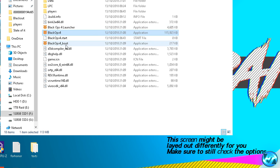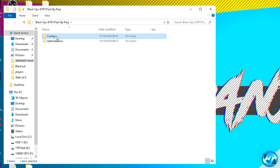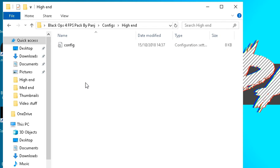Repeat that step for the Black Ops 4 application and Black Ops 4 underscore boot application. Then proceed into the FPS pack by double clicking and this time going into the configs folder. Inside of here, decide on which config you're going to install to your game. For the fastest and best results, match the config folder with your system specs — high end config for high end systems, low end config for low end systems, and ultra low end config if you want the best FPS possible and don't care about visual fidelity. Before we install the config, we actually need to set up one command inside it to match our system specs for the best optimizations possible.